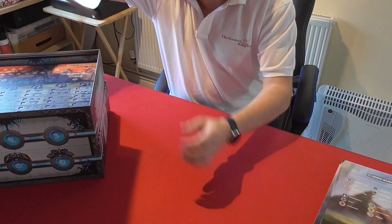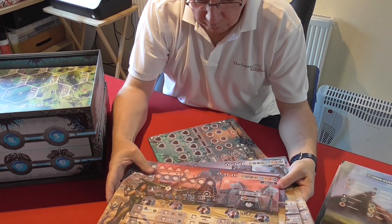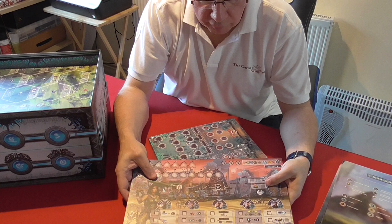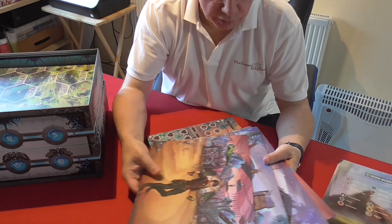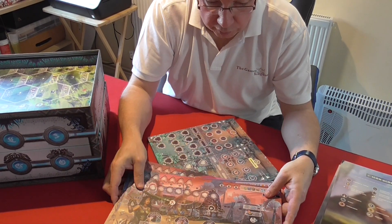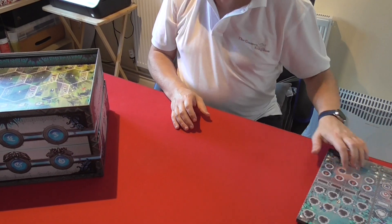These are some other boards which I believe come into the expansion or Episode Two — I've seen some videos of Episode One and these boards weren't used. There's nice artwork on the back of these, basically the leader artwork in the encampments, and then some nicely recessed boards for different tokens and things to go into as you're playing through the game.